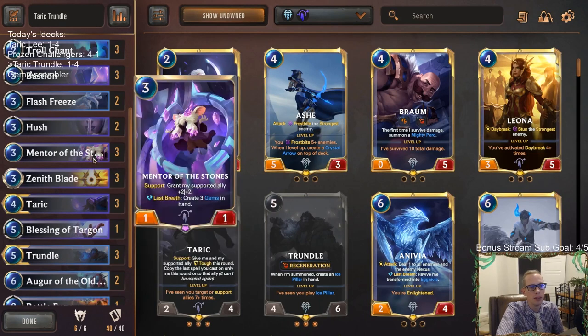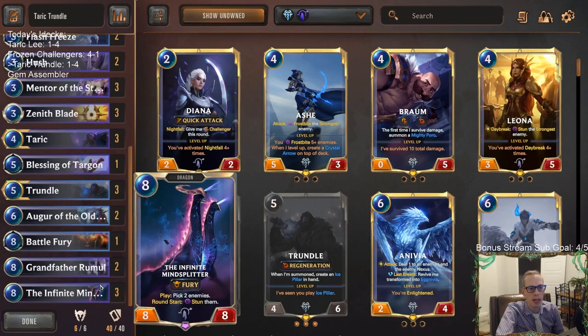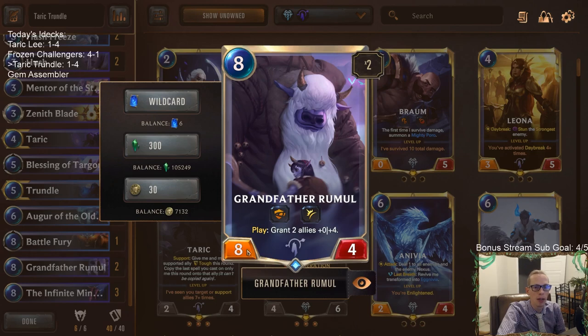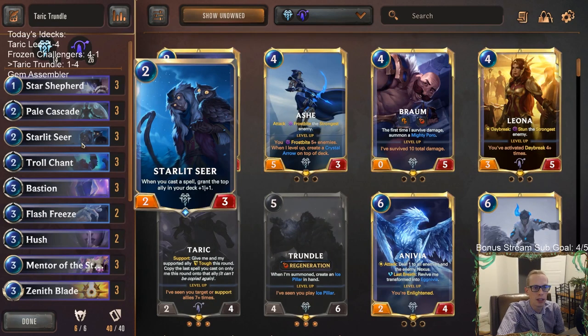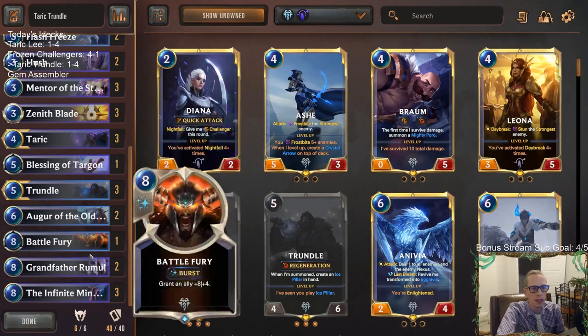It really should have been a 2-3 if I would have won that first game. Almost threw away the third game too. Taking Grandfather Rumel into Master's rank — can't expect it to be perfect. There are going to be some cards that are good against us, but it looked pretty good. Definitely possible this is better if you just get rid of Mentor of the Stones and Taric and play more ramp stuff, Avalanche, ramping an Infinite Mind Splitter. Wanted to do something different — wanted our Overwhelm because for Grandfather Rumel it is a Power Overwhelm, and wanted to see if maybe we could buff up Rumel even more with the Starlet Seer.